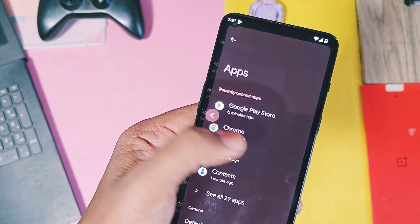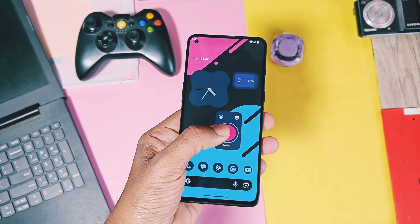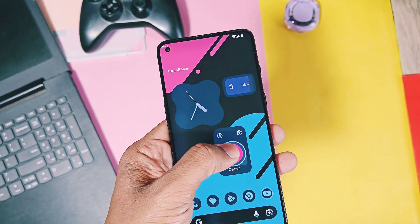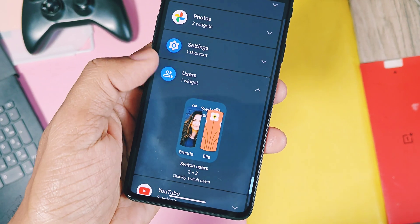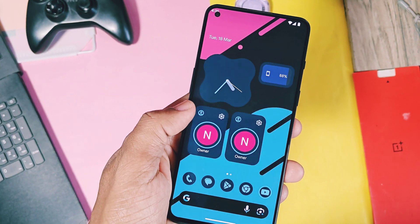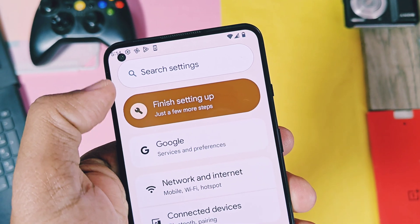Next is not a new change, but it was actually not working in the previous GSI Android 16 Beta 2 build — the user switch widget was not working in the old build, but it's now working perfectly in Android 16 Beta 3. Also, the search bar in the settings of Android 16 Beta 3 now has a black outline, which was not present in the old Beta 2 build.